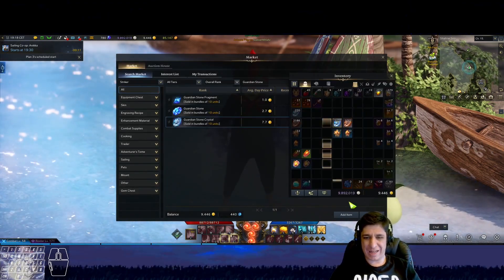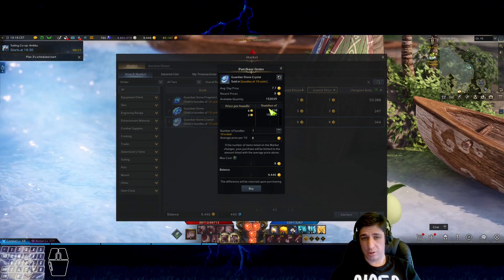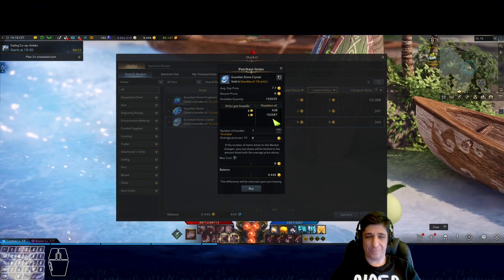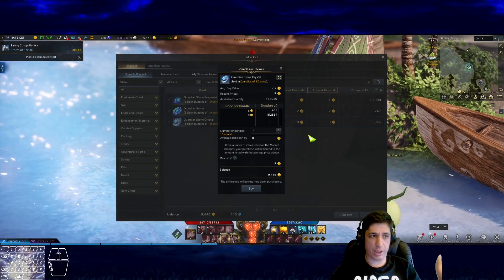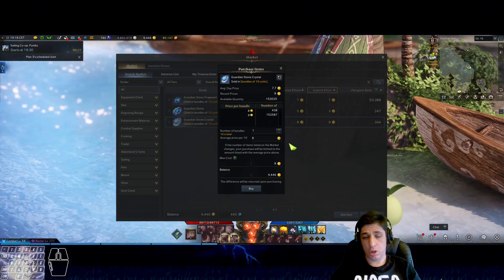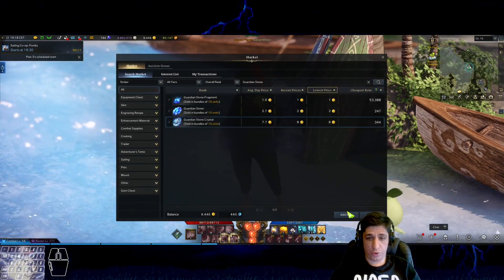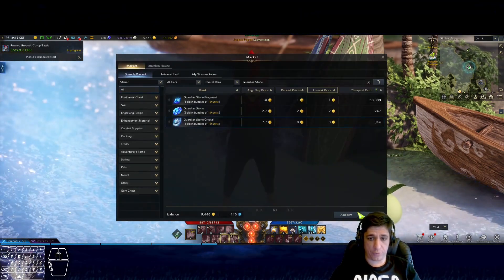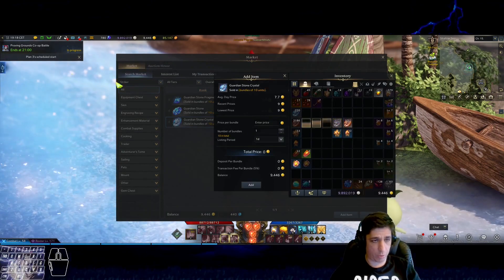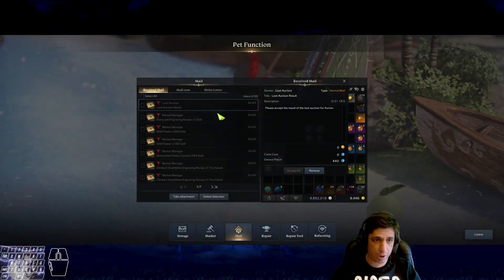We have around 500 stacks of warden stones — it's not a lot, but it helps retain the value. We're free-to-play players, so we want to keep the value as high as possible and feed the whales a little bit more to get more out of that. So yeah, we're going to sell for 9 — guarantee, we're going to sell it.